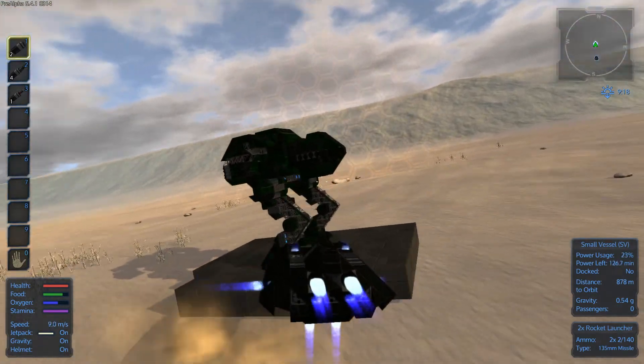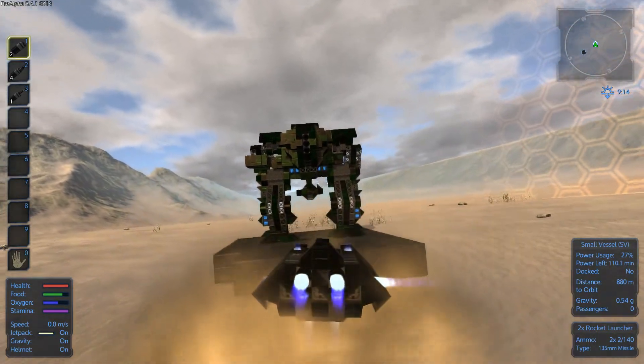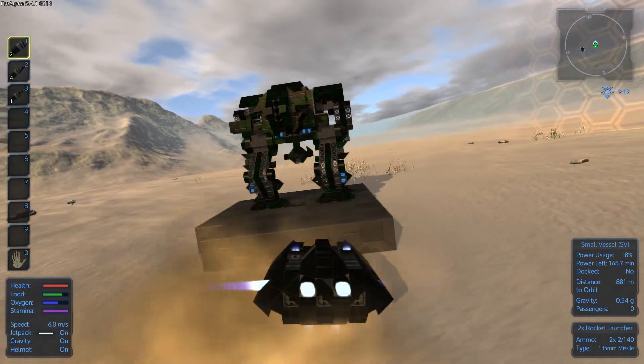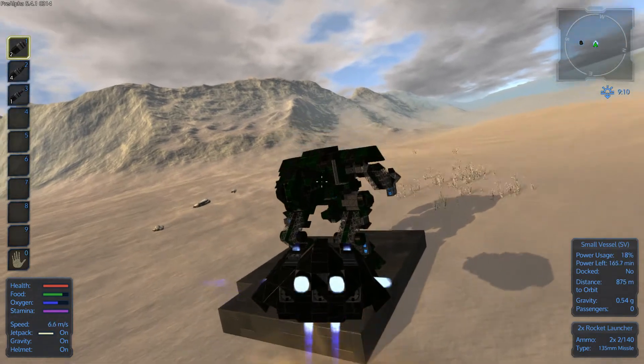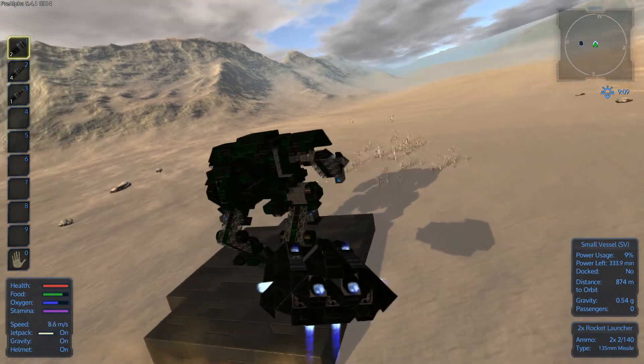Some thrusters over there, and down below there are two fuel tanks as well, one on the left leg and one on the right leg. So yeah, this is really, really awesome, and I love this pack of his.